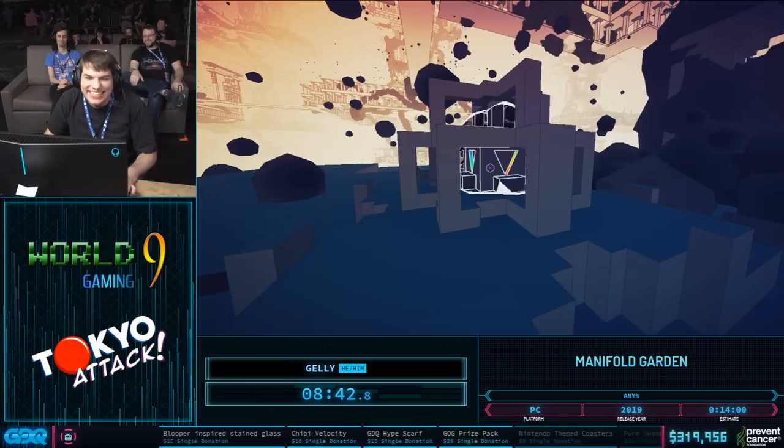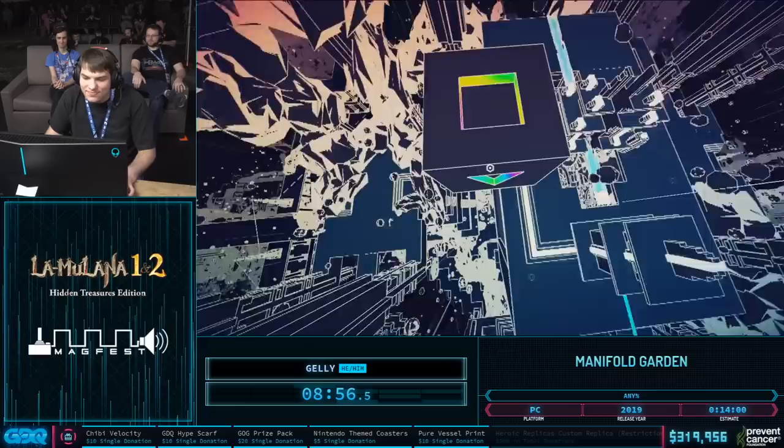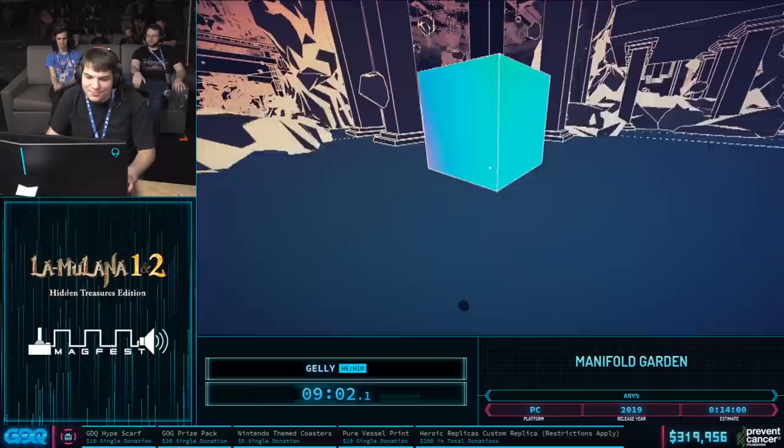We have $100 from William Cheer that says, hey GDQ, this is the Manifold Garden team wishing good luck to Geli on the run. It's an honor to have our game featured at an event like this. Here's to a week of great runs, great RNG, and a great group of people coming together for such a good cause. Thank you so, so much for that. Much love.